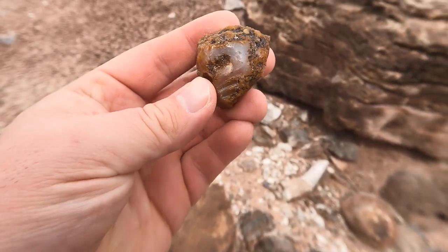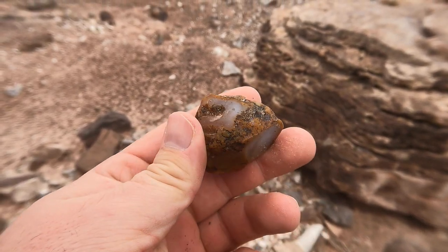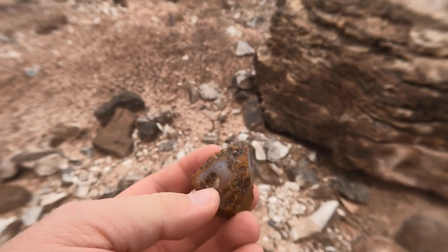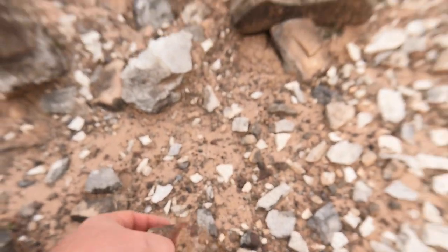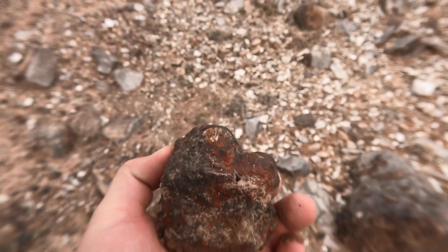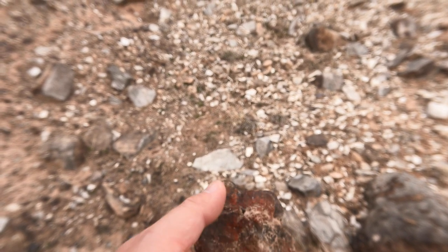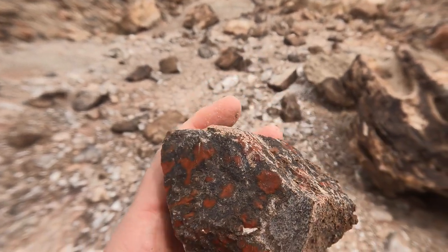Just found this little nodule — it's kind of a nodule of jasper agate. The problem is the middle is probably just white, but I think it's worth at least cutting. If it's just white in the middle I'll throw it away, but maybe I'll try. And here we're finding some of those traditional replaced barite nodules that have the red jasper agate in them. This one looks like it might be a good one to cut open — I'm seeing maybe a little crystal. And I'm starting to see a bunch of shards of wood again, so we'll look closely and see if we've got any bigger pieces. Here's some more of that red jasper — pretty stuff.